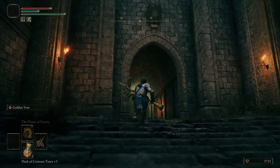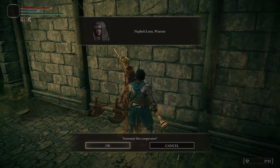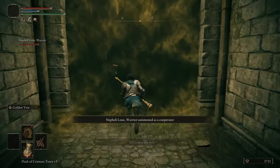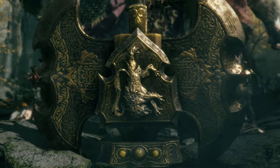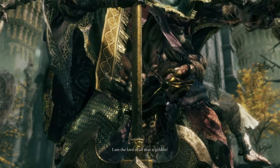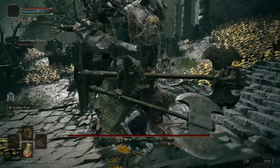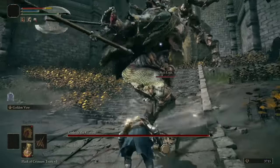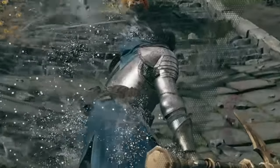At the end of the castle we find another misty entrance — you know the deal, another boss. I summon this warrior chick named Lafeli, grab the grace, traverse the mist, and it's another handsome fellow. His name is Godric: 'I am the lord of all that is golden.' The fight begins and ten seconds in it appears he's an airbender. I get caught in a mini tornado and simply pass away.